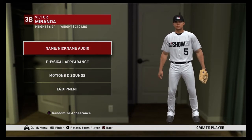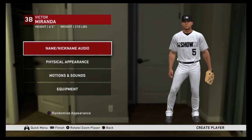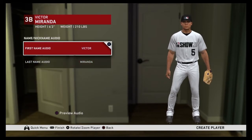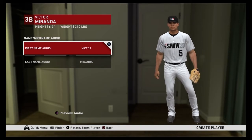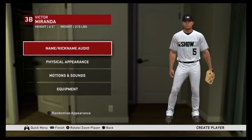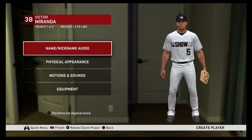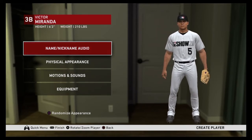Now we're going into the create-a-player part with the appearance, equipment, and things like that. The name you already did, so you should be fine. Then you can preview the audio — if your name is in the game they keep adding names every year, so you'll be able to hear your name called. When you're playing in the MLB and you hear your name, it's kind of like a dream come true.